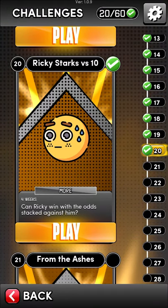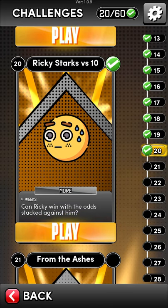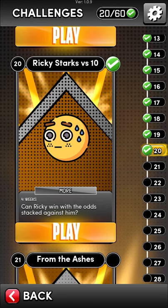Hey everyone, this is Rivenblade with another AEW Elite General Manager challenge tutorial. We're looking at number 20: Ricky Starks versus 10. Can Ricky win with the odds stacked against him?